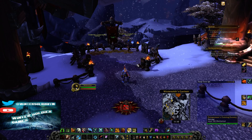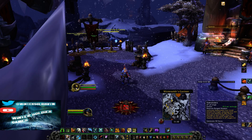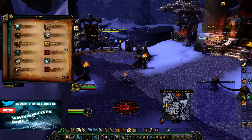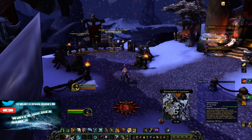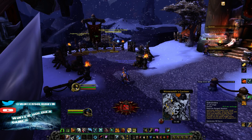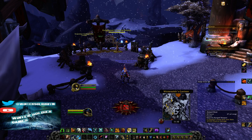That's our stat priority. Now let's take a look at some of our skills. We've got sidewinders, which has a chance to proc marking shots, which will automatically put hunter's mark on the target — which is good, we want that. It also applies the vulnerable debuff, which is a 6-second debuff that increases our damage by 150% on our marked shots and our aimed shots.